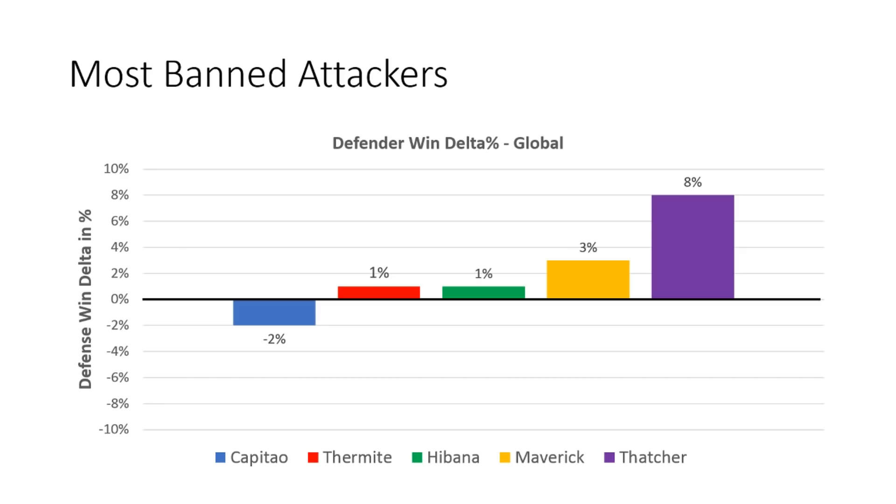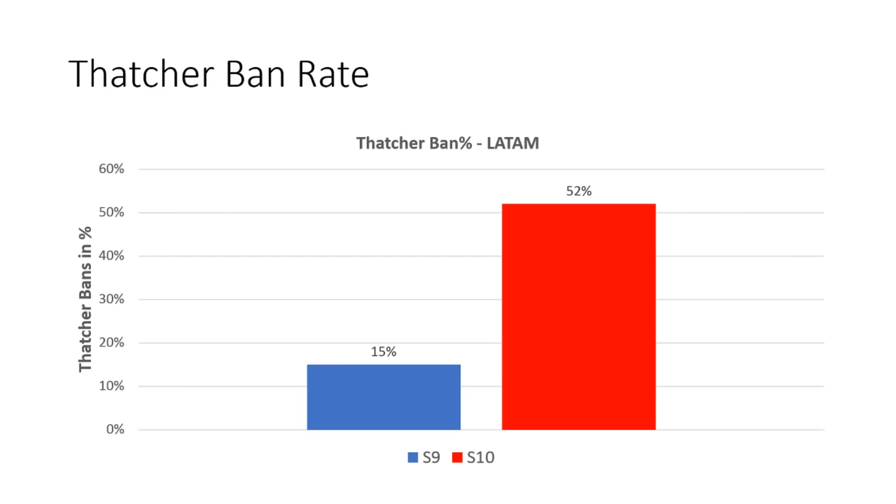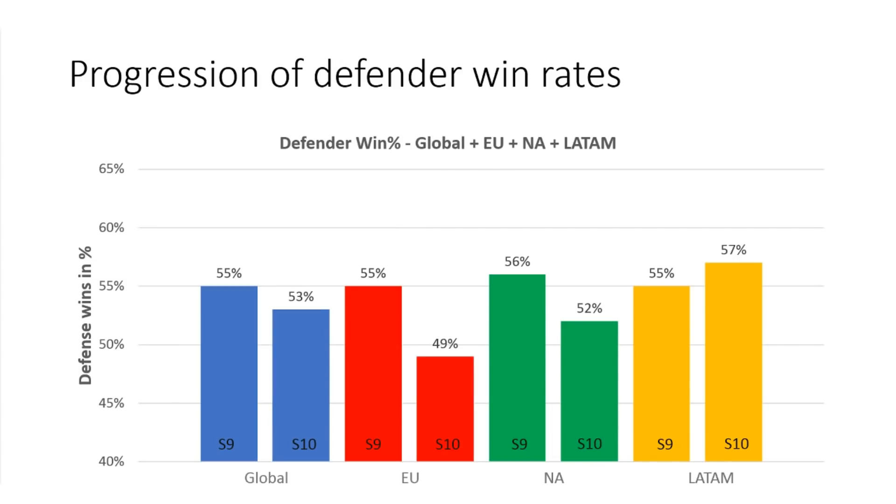By looking at past data from Season 9, we can also see why LATAM is the only region that became more defender-sided: during Season 10, Thatcher's ban rate went from 15% to 52%. So it is safe to say that the increase in Thatcher bans, which only happened in LATAM, is the reason behind their unusually high defender win rates. Sadly, I still don't really have a solid explanation for why the game became less defender-sided in the other regions — at least I couldn't find one in the data. Anyways, that's all I wanted to talk about today. I hope you enjoyed this little dive into the stats and that I was able to illuminate some of the reasons behind why the stats are the way they are. Thanks for watching.